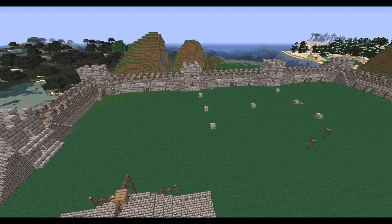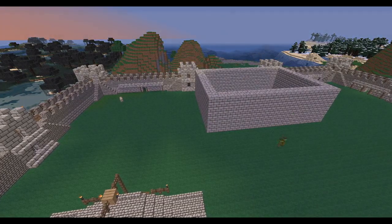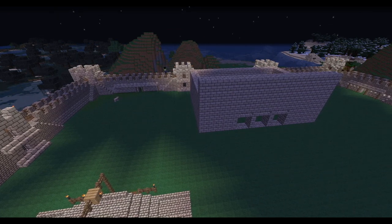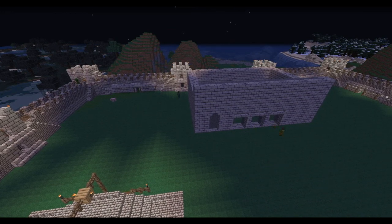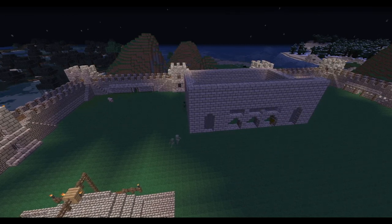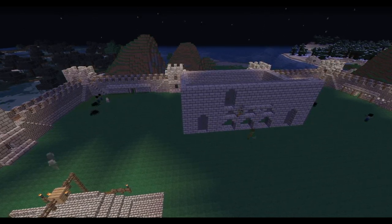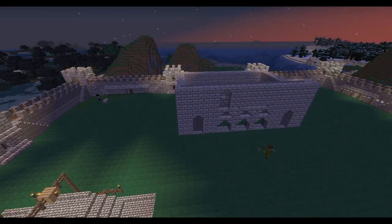I started the same way I basically do all my builds - threw down some foundations to show where I want everything to be, tossed up some walls. I recently got everything updated to 1.6 and we now have quartz - quartz columns specifically. I wish I would have had these for the rest of the build; it would have made columns so much easier. But I got them now and I definitely used them a lot on this library.